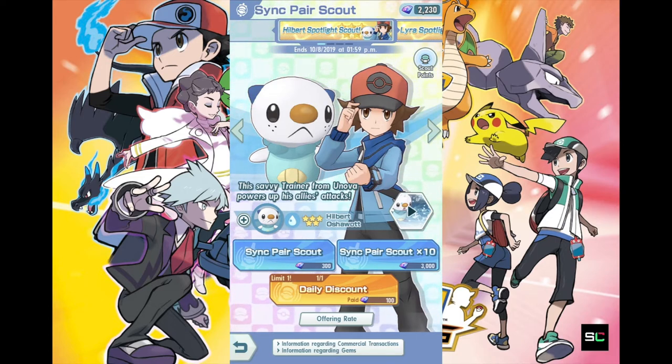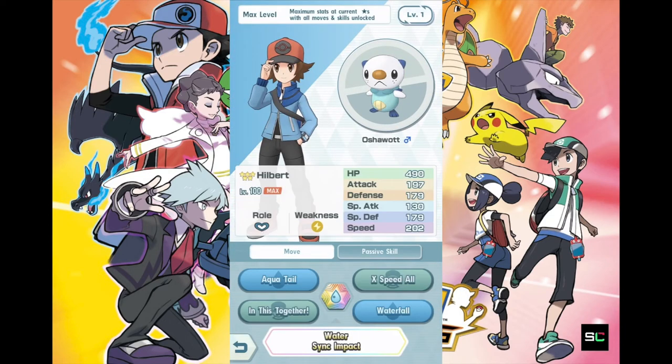Probably mainly because of Pokemon Company, unlike Utamacross which is run by Kawamori and the Macross franchise. So we're going to take a look at Hilbert's stats with Oshawott to see what kind of trainer he is — offensive, support, or tactical. Let's dive into the stats, movesets, skills, and all that for Hilbert's Scout.